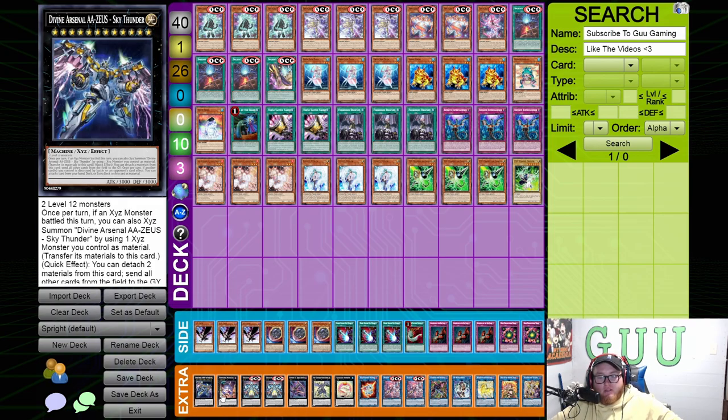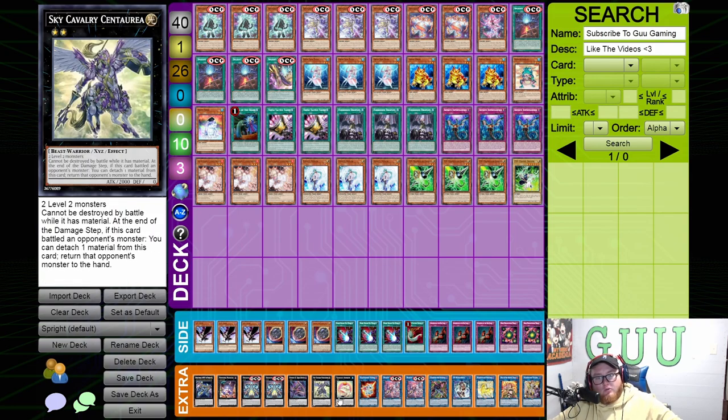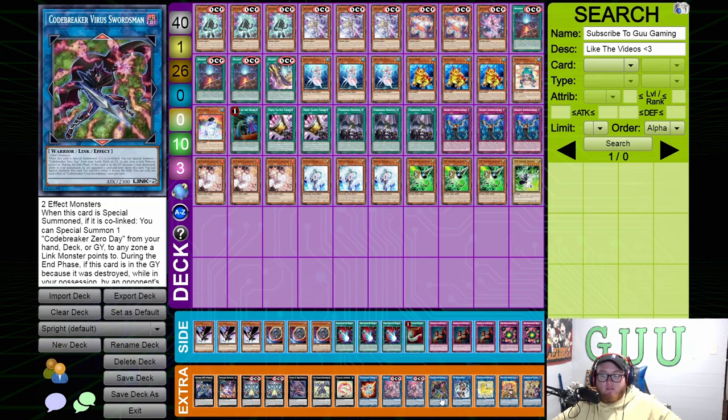Jumping into the extra deck: we're playing Zeus, Downerd, two Gigantic Spright, one Sprind, one Sky Cavalry, one Toad. Some people are playing more than one Toad, but I really just don't think you need it — you can recycle it, you can summon it off your Link-2, and one is gonna be enough. One Al-Mir'aj, two Elf, and we're playing the Codebreaker in the extra deck for a side deck card, plus IP Masquerena and Access Code Talker.